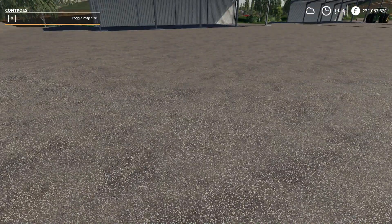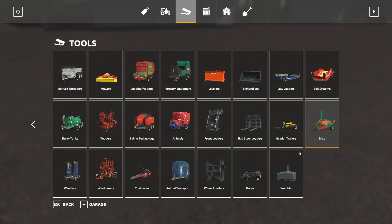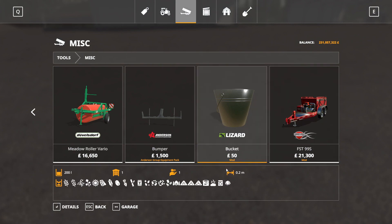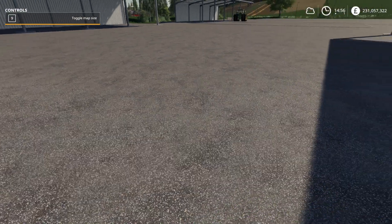If we look in the shop at it — the one thing you probably want to hold would be water, and it's not there. Fertiliser, manure, pig food, lime — all solid fill volumes. Seed, sugar beet, grain. Nothing else.